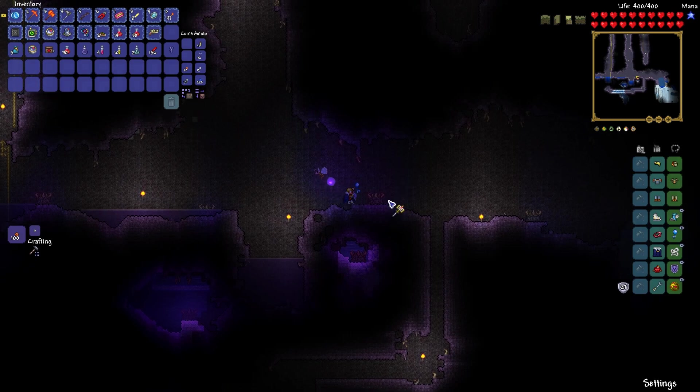Thankfully, we have this ore detector as well to make things a little bit easier. Spelunker glow sticks also help the job be a little bit easier. All right, let's go ahead and grab this up. Hopefully we can get lucky and find a little bit more around here. This could actually be a very wonderful start, the way things are going. Yes, we actually have more? Well okay, then. Nothing over there — that's not good. Thankfully we have these glow sticks to make things a little bit easier.